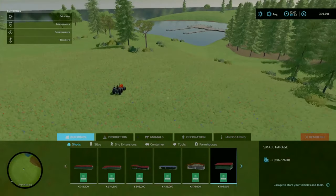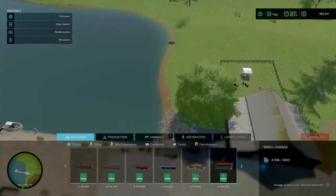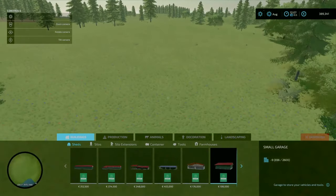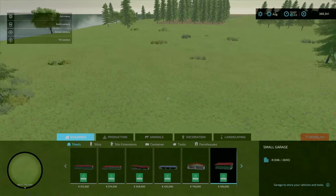Let's get the drone out and go flying around. Overall this map is absolutely lush — that sort of island aspect to it is beautiful.